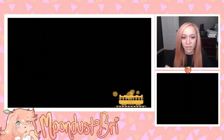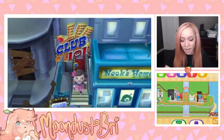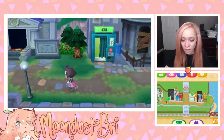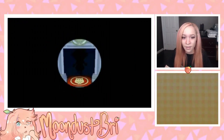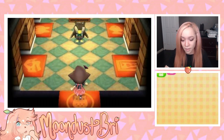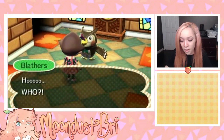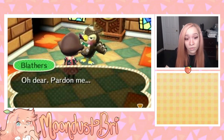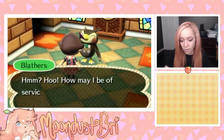I want to show off my museum collection since everything I get that isn't donated gets donated ASAP. We'll have to let go of the frog for now, but he'll be in a safe place at the museum — never going to be accidentally sold. We'll donate the frog and we also have a fossil to assess. At the museum, Blathers has a project too — he wants a second floor added.